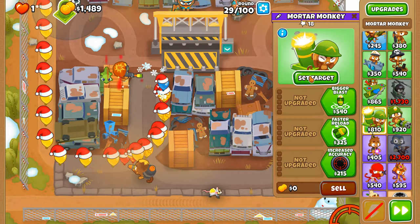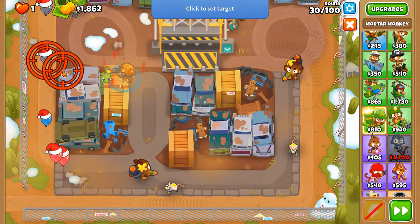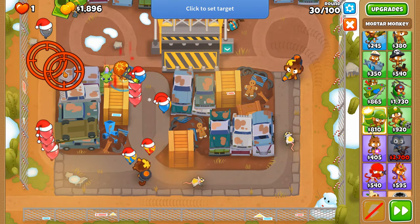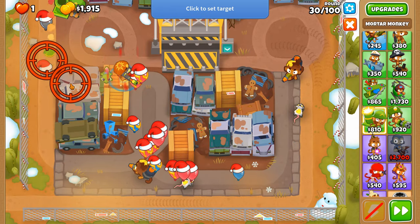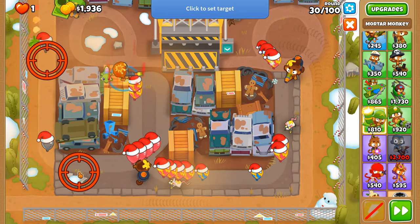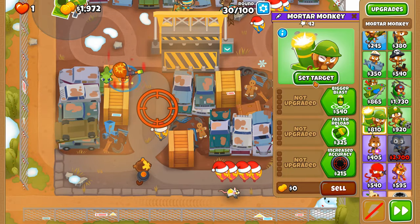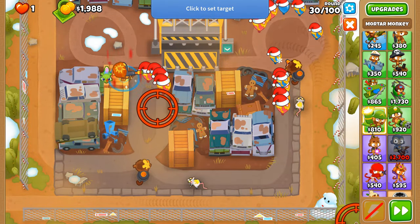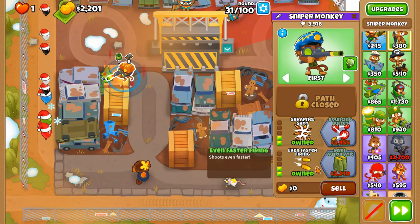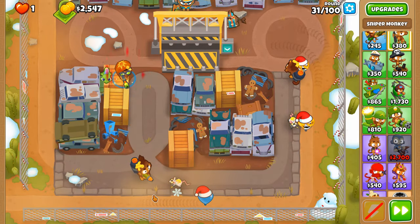Another set of leads, another set of shells to decimate them. The earlier you pop the leads, the less likely the mortar is to steal pops away from your Two Mega Pops tower. So just leave the lead so it doesn't try to pop those pinks — we want the pinks to be popped by our full auto sniper.